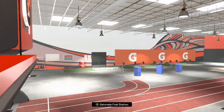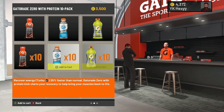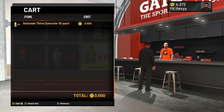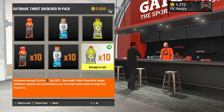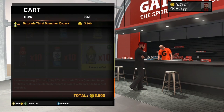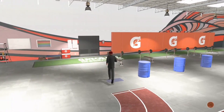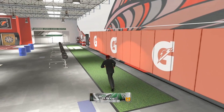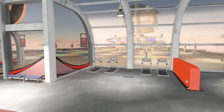Next to the elevator in the back is the fuel station. These boosts are a lot more expensive — if you were to buy all three it's 10k, and I don't even have enough. But if you have enough VC, at least get the green ones — they're 3,500 for a 10 pack. Make sure you do the weekly workout: you click on a drill, and depending on what kind of drill you get and how well you do in it determines how big a boost you get. That's it for the Gatorade Training Facility.